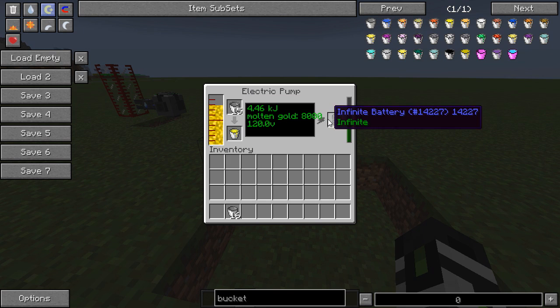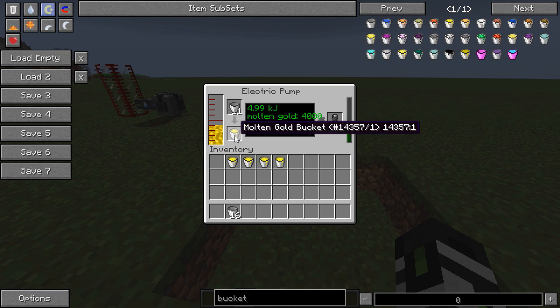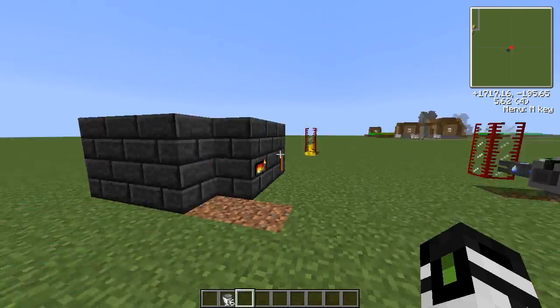So if you get an electric pump, you power it, you can pull out your molten buckets of gold. What can you do with these molten gold buckets? Well, I'm about to show you.